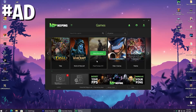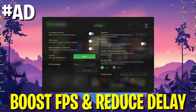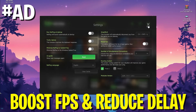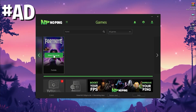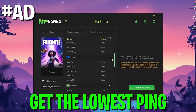Every time before I hop into Fortnite, I open up NoPing and make sure to enable the boost FPS mode and also the turbo games mode, which reduces the input delay of my keyboard. NoPing can also help you reduce the ping of any game you want to play. As an example, if you search here for Fortnite, you can click on it and it'll showcase the best server near you.